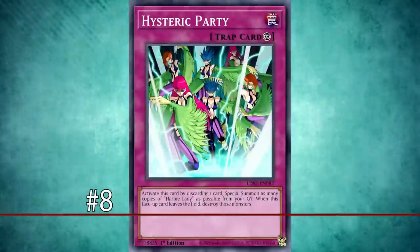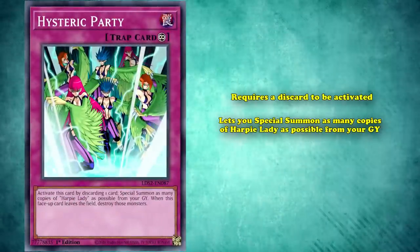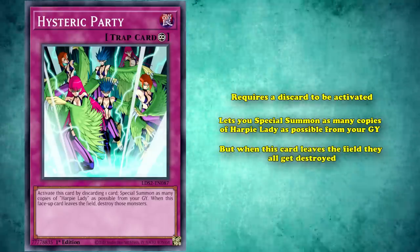At number 8, we have Hysteric Party. This is a continuous trap that requires a discard to be activated, and it lets you special summon as many copies of Harpy Lady as possible from your graveyard, but when this card leaves the field, they all get destroyed.